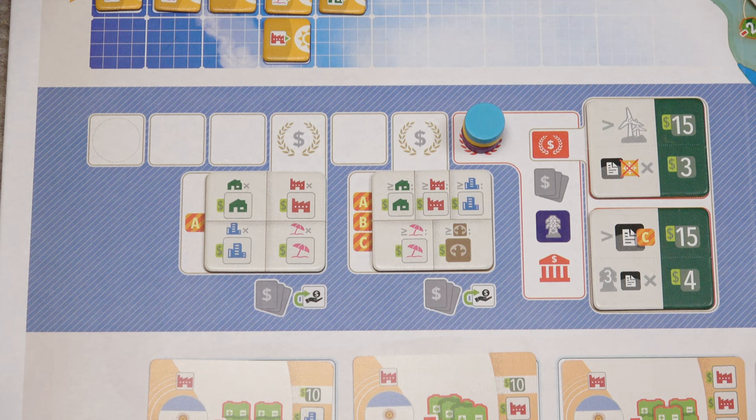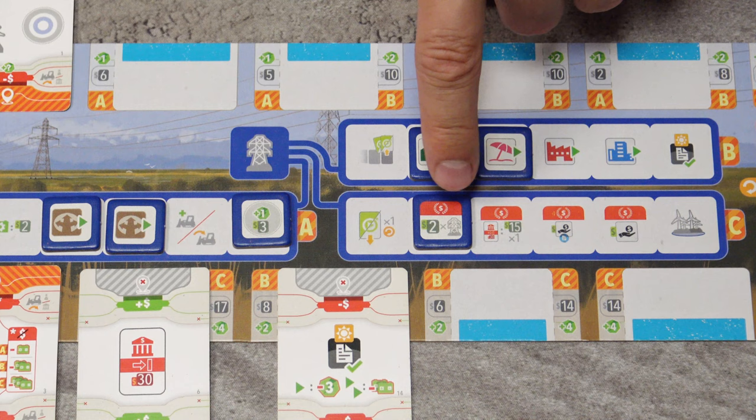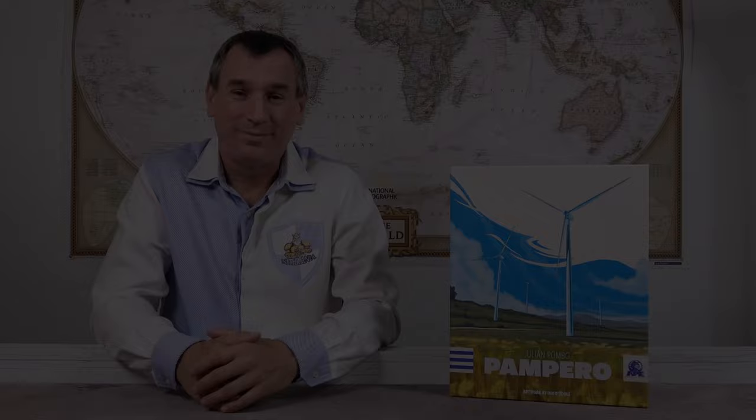For the final scoring, first score the end-game scoring tiles: the top section is only scored by the player with the most in that category — for example, the most wind farms built earns $15; ties mean no one scores. The bottom section is scored by all players — for example, $3 per standard non-solar contract. Play any remaining specialist scoring cards, then pay $30 for each private investor marker, and gain additional points from bonus tokens on your tableau. The player with the most money wins the game.